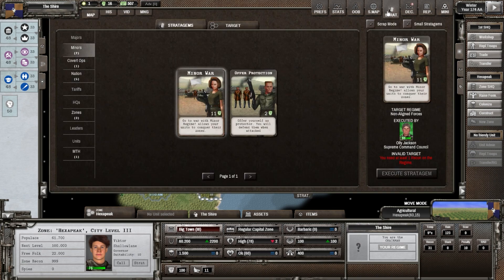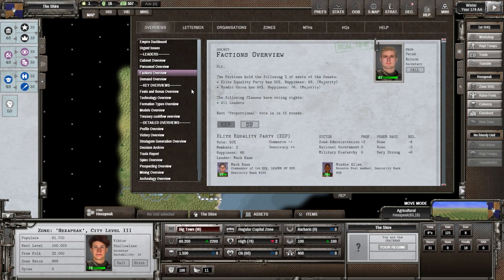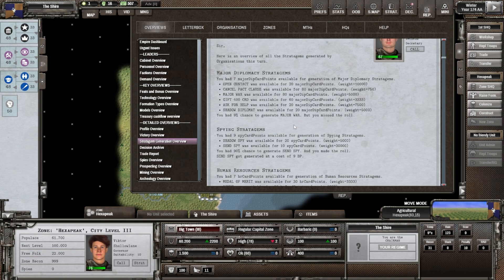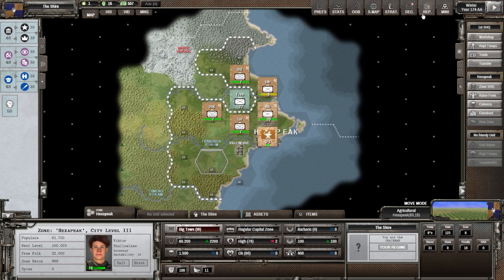Let's go ahead and look at our cards — the ones we got at the beginning of the game. They're categorized in different types. You have a greater likelihood of getting certain cards depending on the makeup of your nation. You can actually see that in the reports under stratagem generation overview: we had a 9% chance to generate a major war card but missed the roll, a 9% chance to generate 'send spy' which we made — the weight was 30,000.